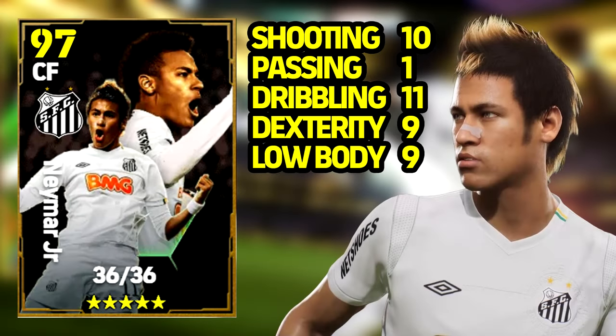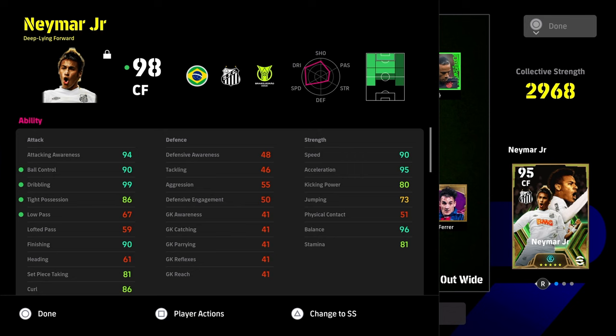As I said, this is the guide for him — this is what his in-game stats look like as a deep line forward. You've got 94 attack awareness, 90 ball control, 99 dribbling, 90 finishing, tight possession at 86. But the 96 balance with 90 speed and 95 acceleration is out of this world, lads — trust me.